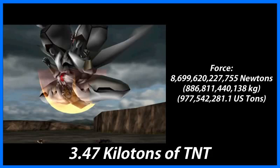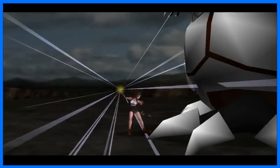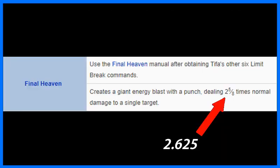But we're not done yet. You Tifa fans out there probably already know, but the Meteor Strike is not Tifa's strongest limit break. Her strongest limit break is the Final Heaven, in which Tifa delivers a single super-powered punch so intense that it creates a massive explosion. And whereas the Meteor Strike limit enhances Tifa's strength by a factor of 1.875, the Final Heaven enhances her strength by a factor of 2.625.